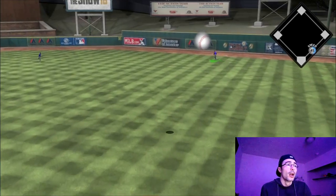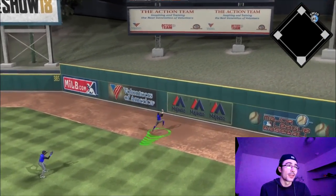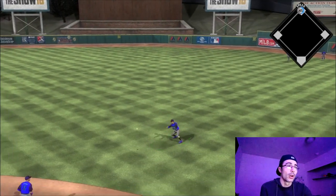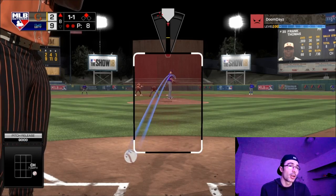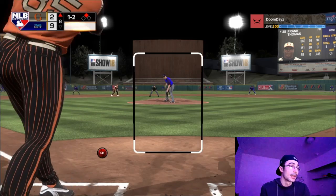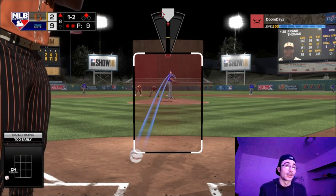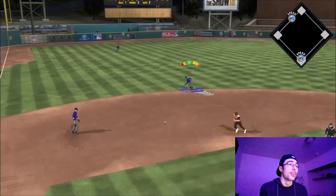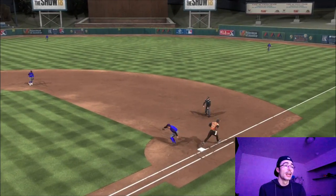Alex Wood versus Piazza is not a good matchup - I could have gone to a different guy but figured with this big a lead I'd go for it. I tried to get Reggie Jackson to press in the outfield but he wasn't feeling it - he just wanted to field the ball off the wall. At least he didn't jump and give up a triple or an inside-the-park home run.